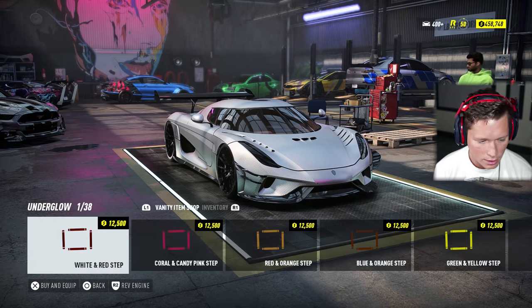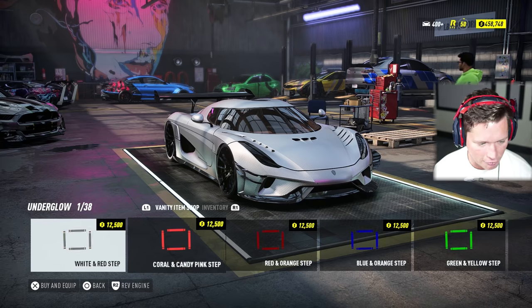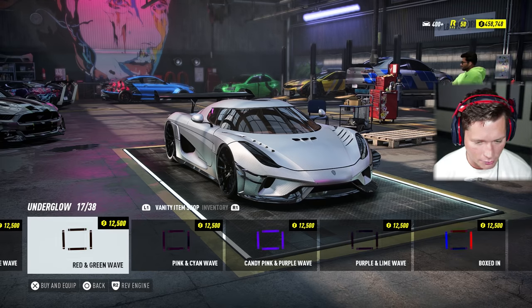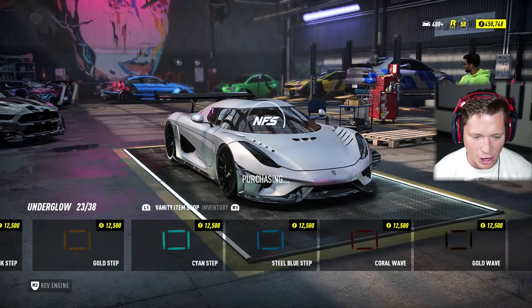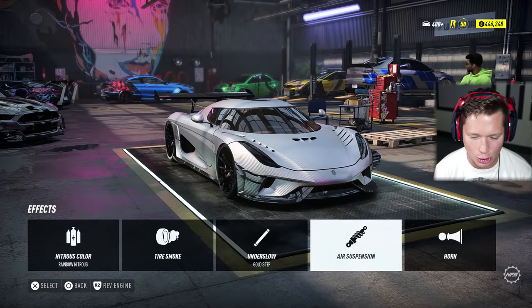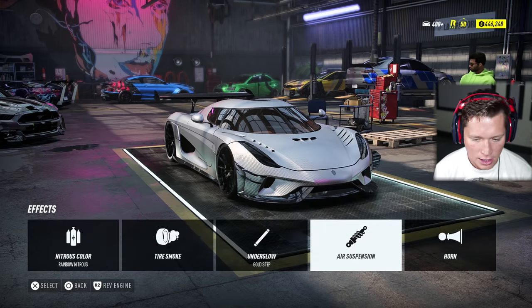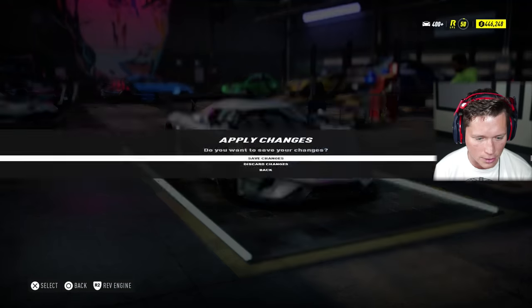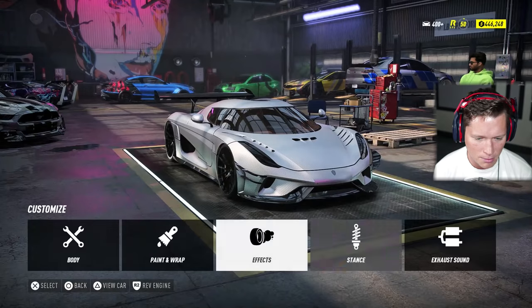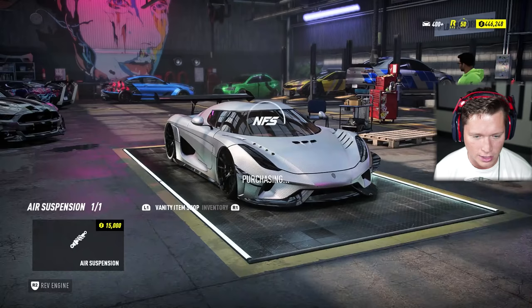We've got white and red step neon unlocked. I'm going to try the gold step — not exactly sure what's going on with that, but we're going to go for it. Do we want air suspension? We could do the air suspension or just stance it a little bit. I'm going to do the air suspension. Air suspension looks good — 15K, no big deal.